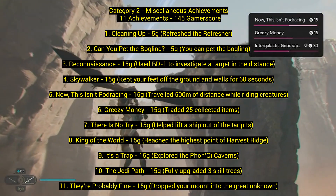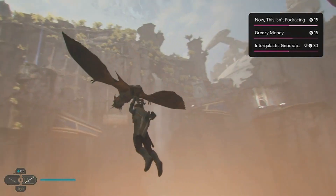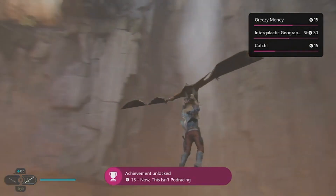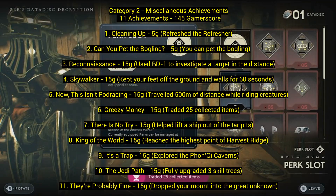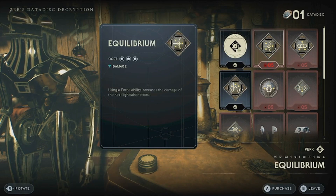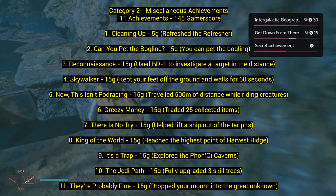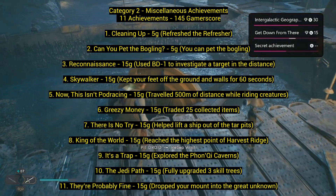Number five: 'This Isn't Pod Racing' — 15 gamerscore. Travel 500 meters while riding creatures. You might get this naturally while playing, or just jump on something and ride it. The achievement tracker in this game works really well. Number six: 'Greasy Money' — trade 25 collected items. You'll accumulate so many items and naturally trade them. There are a couple of trading spots in the cantina and also at the lady across the way.